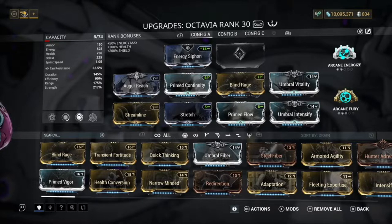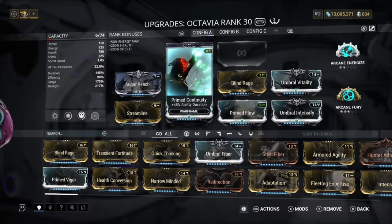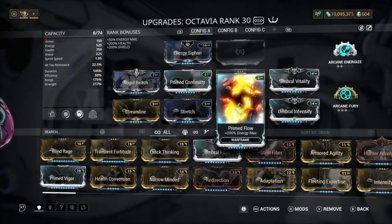For this build we have two Forma — you could do three if you want, in case you want to get Power Drift in the Exilus slot. We've got Energy Siphon as the aura, because we want to get as much energy as possible. You can change that to whatever you want, like Enemy Radar or whatever. We've got Augur Reach, Streamline, Prime Continuity, Stretch, Blind Rage, Prime Flow, Umbral Intensify, and Umbral Vitality.